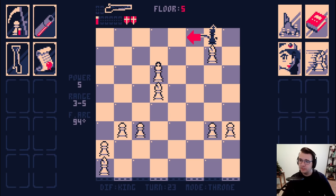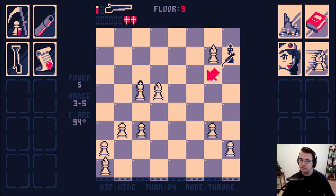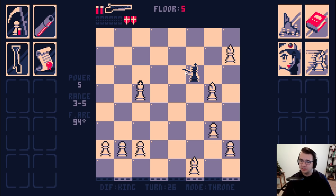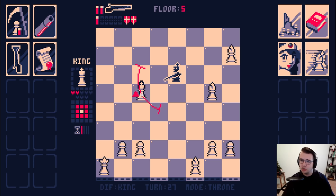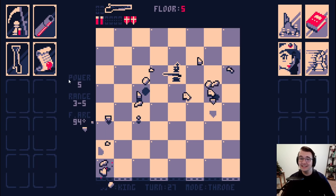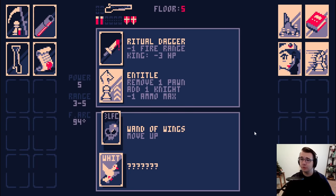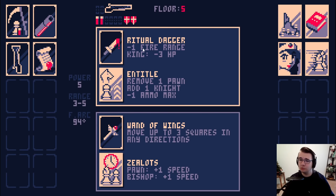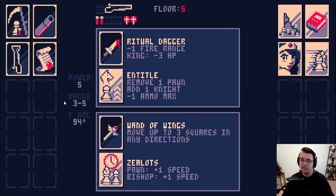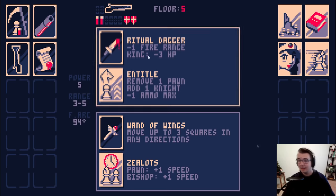Now I can start making moves, though I've still got to be careful — there is nowhere to go. Keep making my way towards the king. Two shots — thank the Lord, let's go. This is a sick build even after the bishop showed up. I cannot go Ritual Dagger; fire range is too important. But Zealots — removing HP from the king is not that bad.